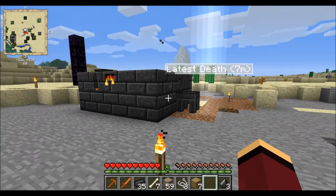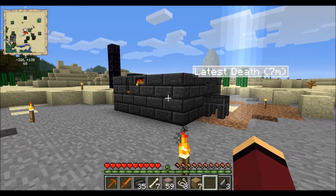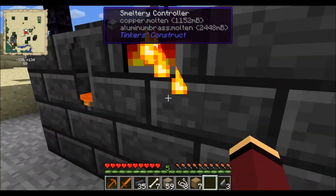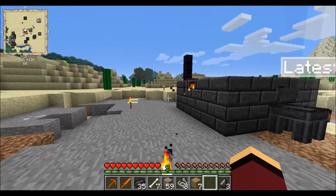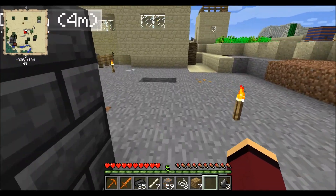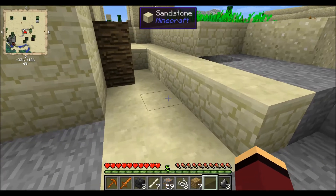Hey guys, I am back — I went through a whole process and built the smeltery, though I thought I was recording. I'm just going to run through some basics on how to build the smeltery. I showed you how to make the clay buckets to get the lava, which you can see in the smeltery here. The smeltery is made up of these seared bricks and other parts.